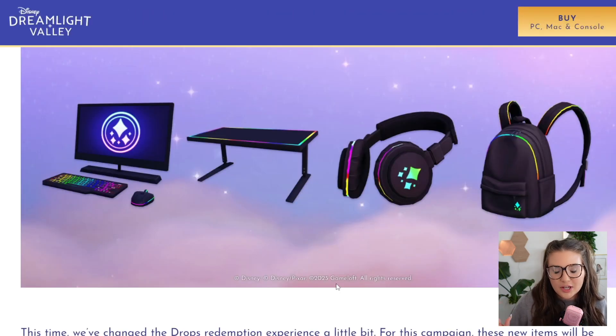If these items seem familiar, it's because thematically they are very similar to the ones in the first round, but they are different items. We have really cool RGB gamer-type items: a computer with an RGB keyboard and mouse, a desk with RGB lights, matching headphones, and a really cool backpack with RGB trimming and the Disney Dreamlight Valley logo.